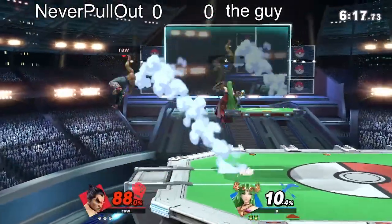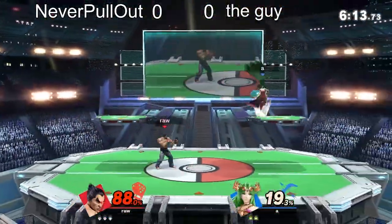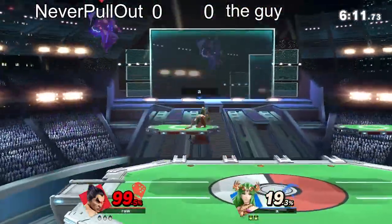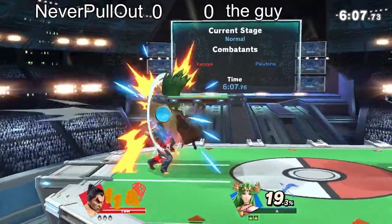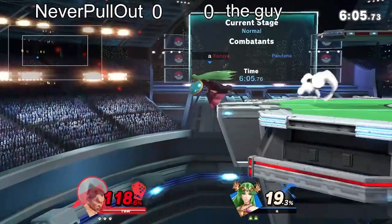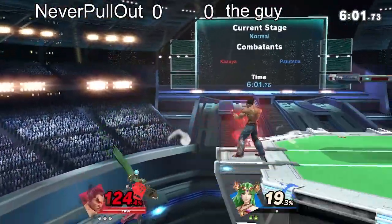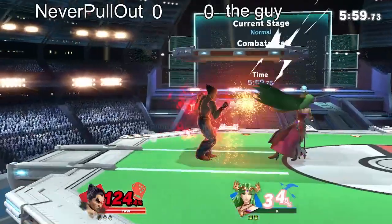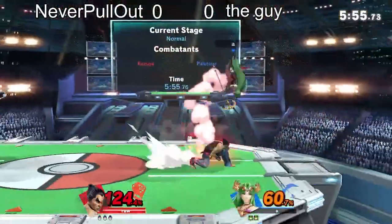That recovery is a lot higher than I thought it would be when they first showed it. Again with the grab. Kazuya now has Rage, which lets him do his Enhanced Piledriver — I don't know what it's called exactly. He went for the ten-hit combo.